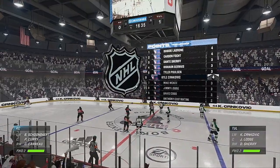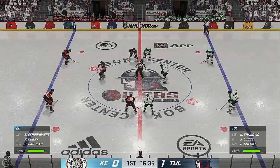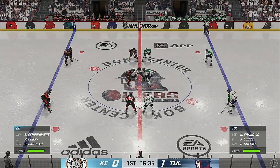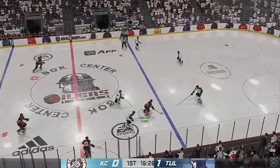Tulsa's early lead in this one is a direct result of moving their feet. They're moving their feet and they're moving the puck, and this gives them a little bit of a cushion to play free and get your entire bench into the game early. You show good habits, and you get rewarded for it.